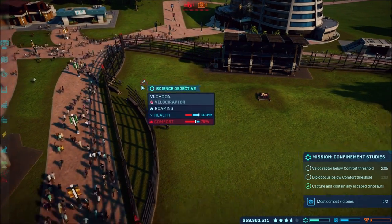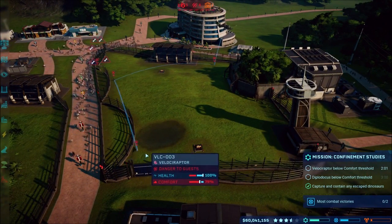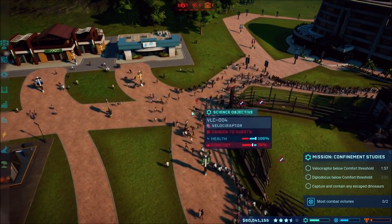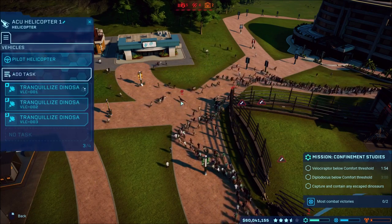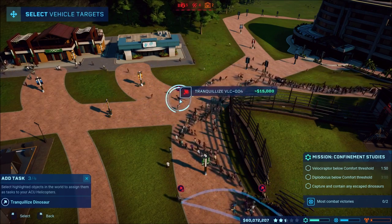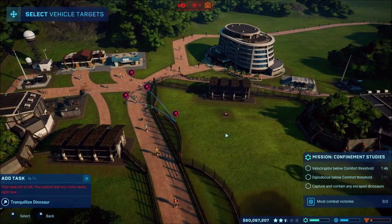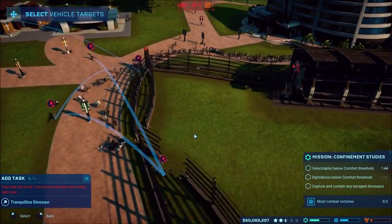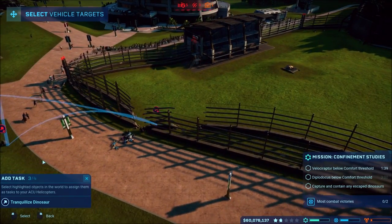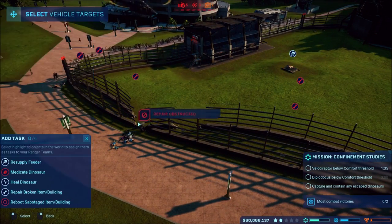There's our science one there. We've got a dinosaur - wow, that broke out really fast! Wow, they broke out - that must have been a weak spot or something. Added to task: repair the fence.